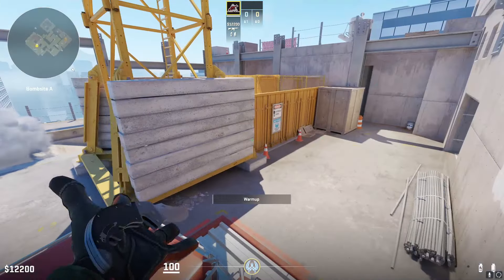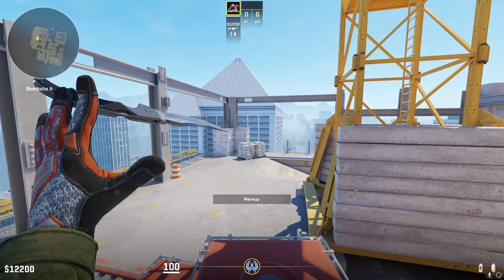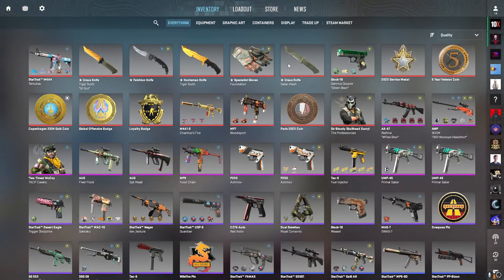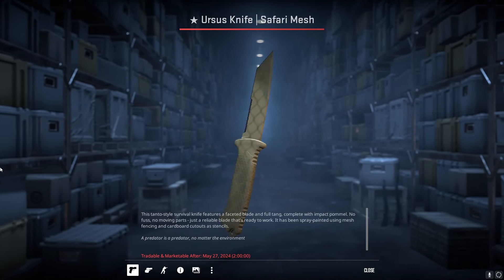I think that's all the changes to the A-Site, so I'm going to spend the rest of this time talking about a giveaway I'm doing. If you guys have never had a knife in Counter-Strike — I know this is not the crème de la crème knife — but I am giving away this Ursus Safari Mesh in Factory New.